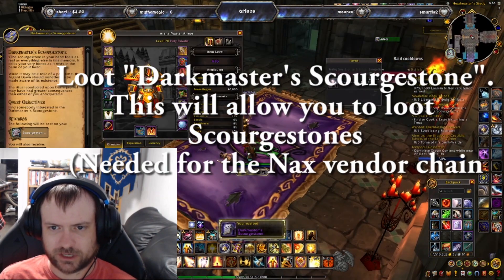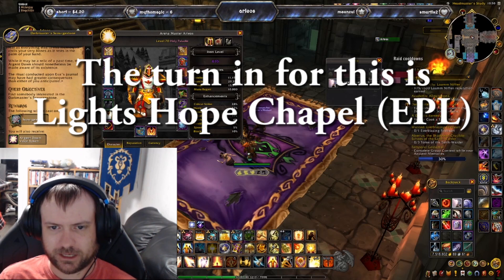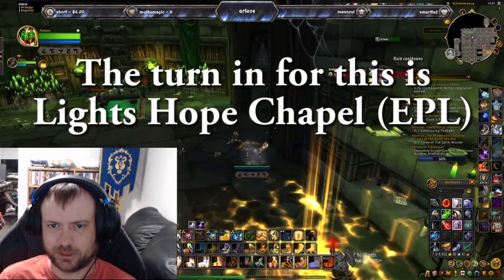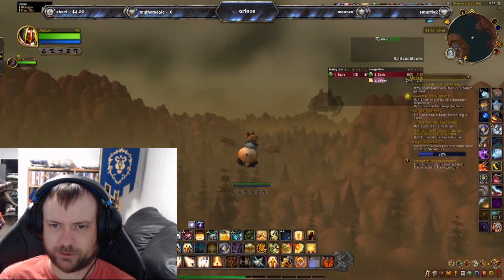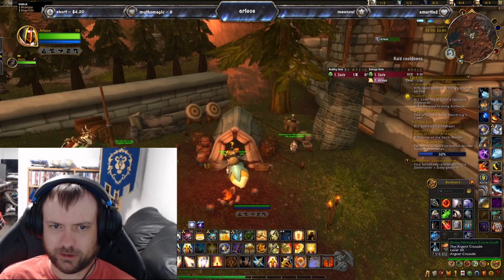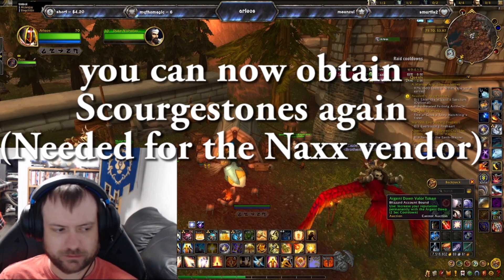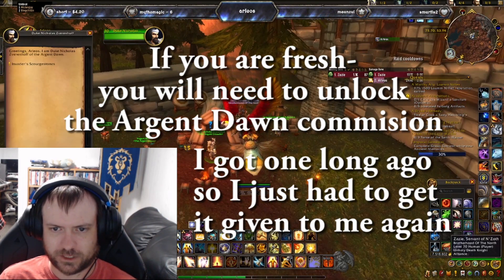You've got a quest now that's going to send you back to Light's Hope Chapel in Eastern Plaguelands. Accept the quest and run out — or use a hearth if you have one. Once at Light's Hope Chapel you turn in the quest and you are now able to obtain Scourge Stones. Put on your Argent Dawn Commission and you'll be able to loot them. Once you finish this chain, you won't even need the Argent Dawn Commission anymore, because you'll get a buff put on you to automatically take care of it.